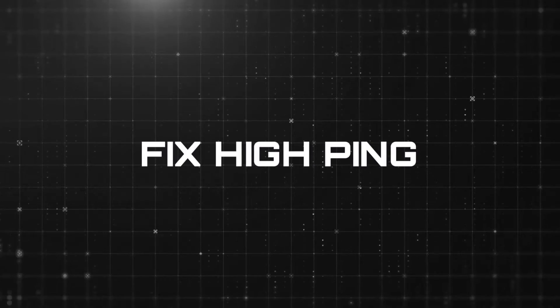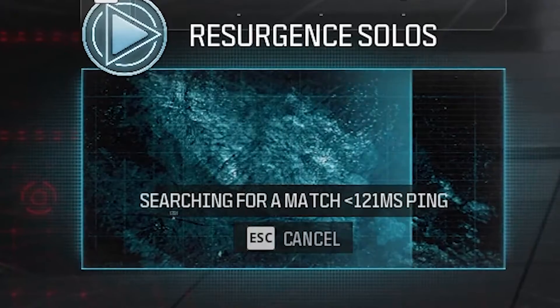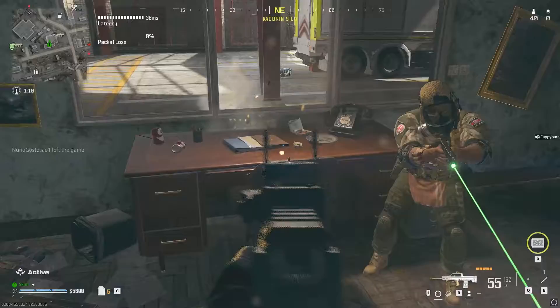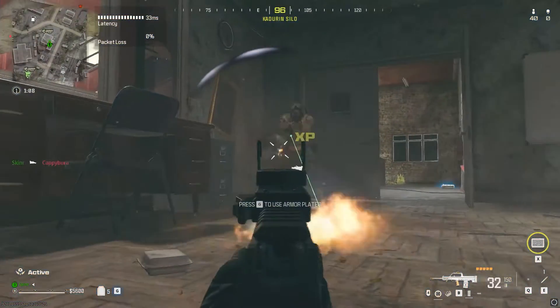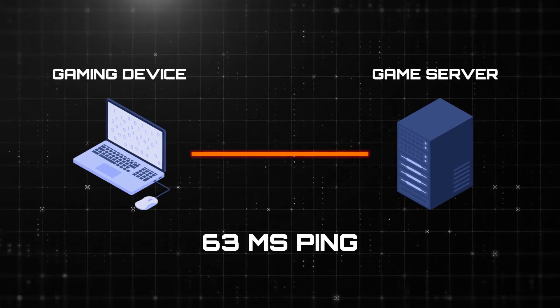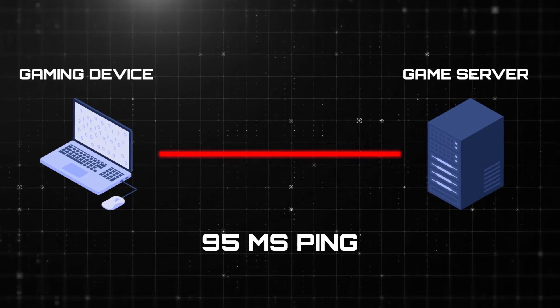First, let's fix your high ping. When searching for a game in Warzone, you might notice the ping value continues to get higher the longer you search. This is probably because you're being connected to a server that is far away from you. Just like in the real world, the further away something is, the longer it takes to get there. It's the exact same for your connection.